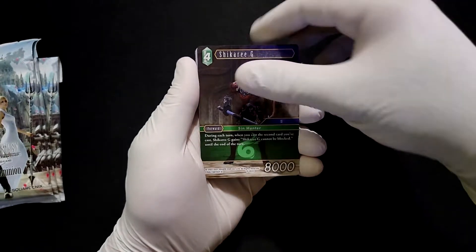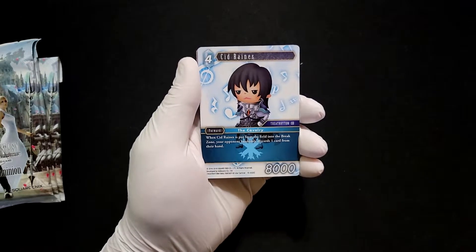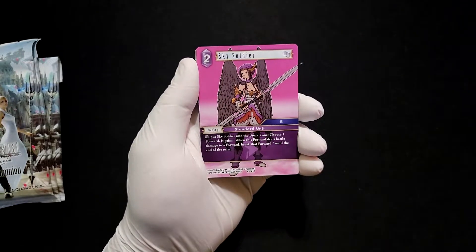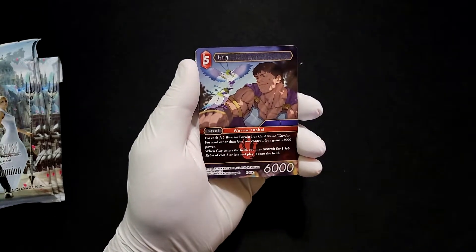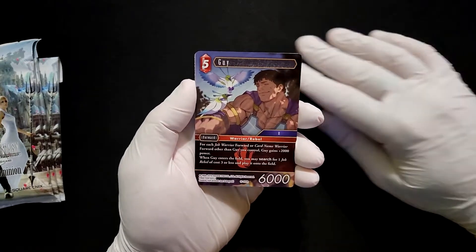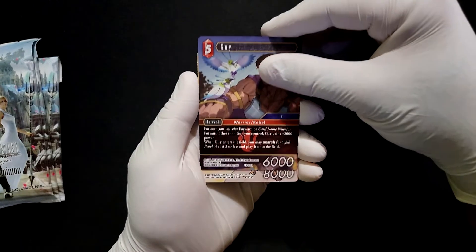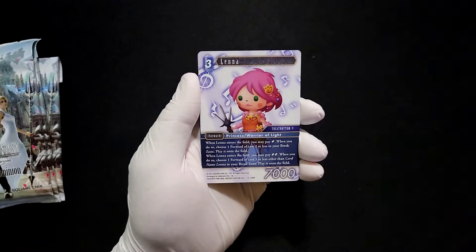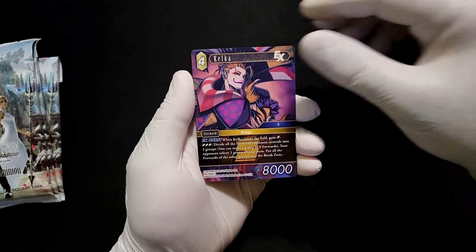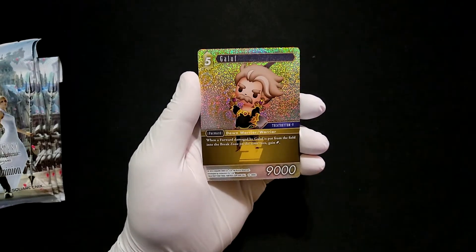Chickaree G, Sid Reigns again from Theater Rhythm, Guy the savior of my Final Fantasy 2 playthrough — his evasiveness saved me and he was the only reason I was able to beat the final boss — Lena, Kefka from 6, then have a common foil of Galoof.